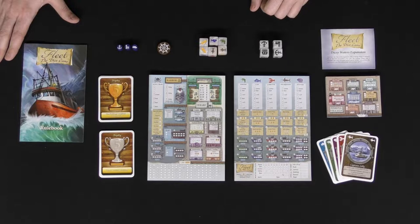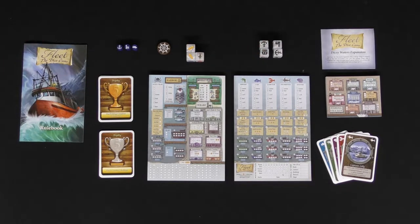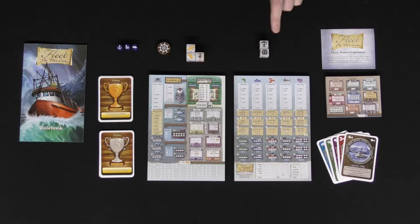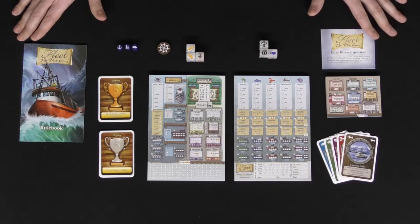You'll choose the number of dice based on the number of players. In a two-player game you'll have three boat dice — that's the number of players plus one. For the town phase it's also two plus one, but that one is going to be one of the boat dice.